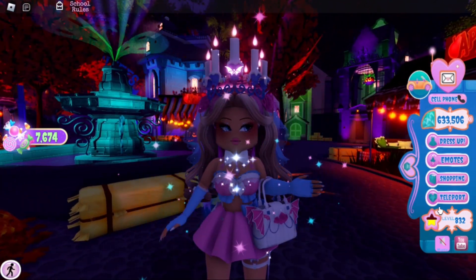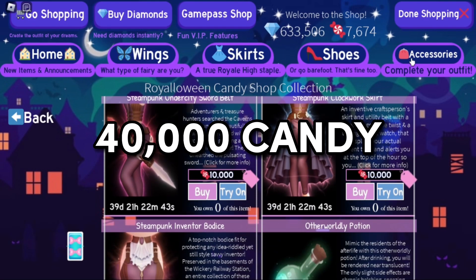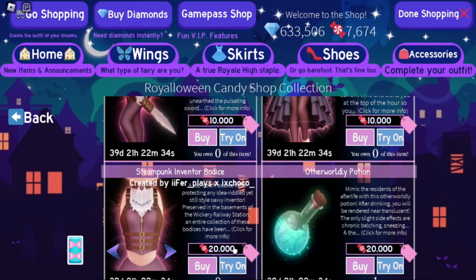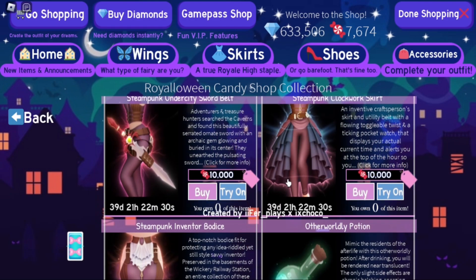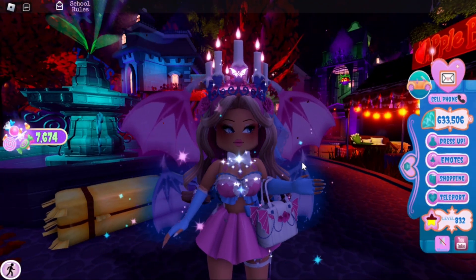If you add up the three items together, it comes to 40,000 candies total — 10,000 plus 10,000 plus 20,000 equals 40,000. So if you want to farm the whole set within four days, you need to farm 10,000 candies a day.